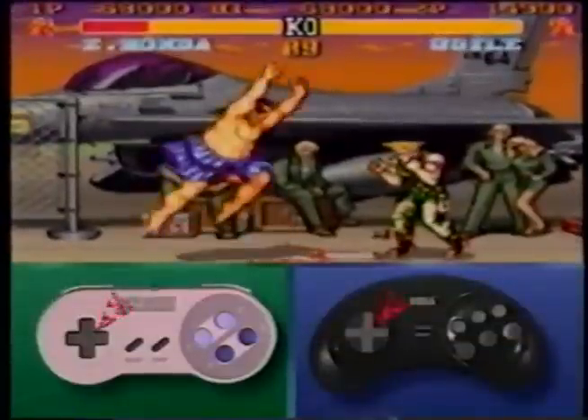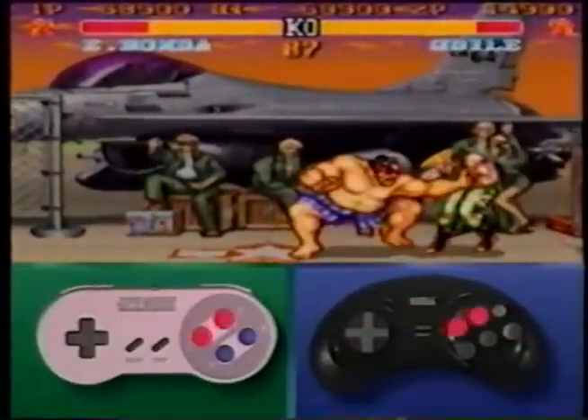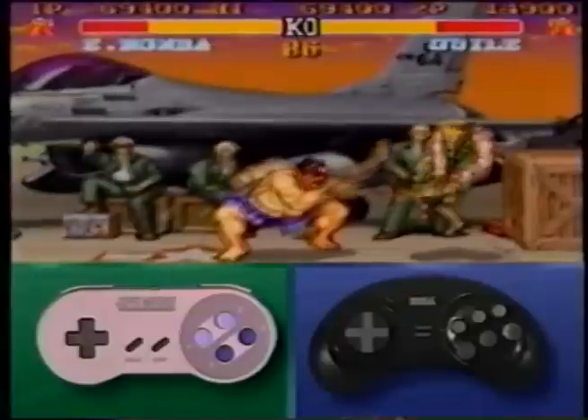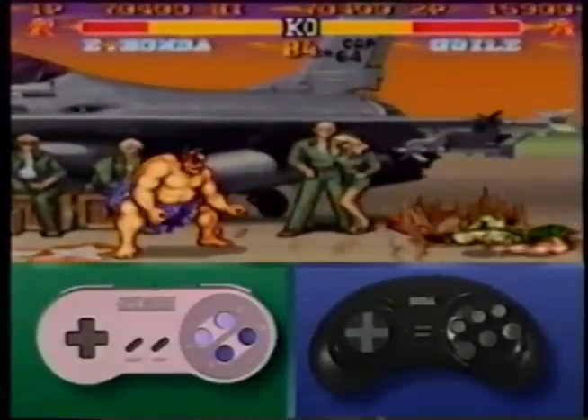Jump at your opponent with a late fierce punch, then press the strong punch and jab buttons repeatedly as fast as you can, activating the hundred hand slap. This costs an opponent a lot of energy to block.